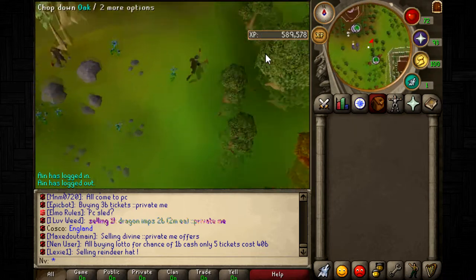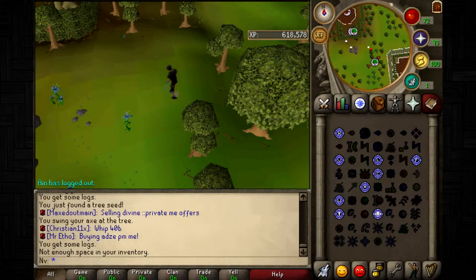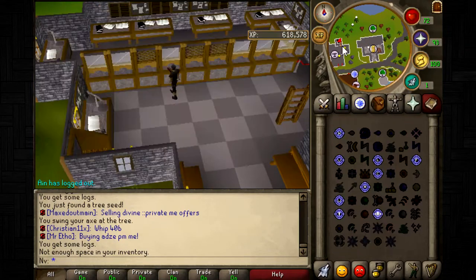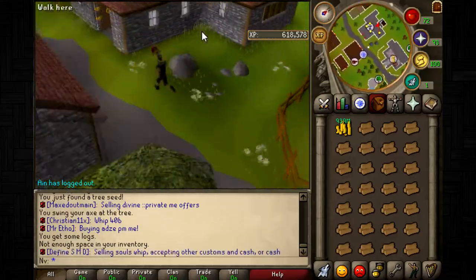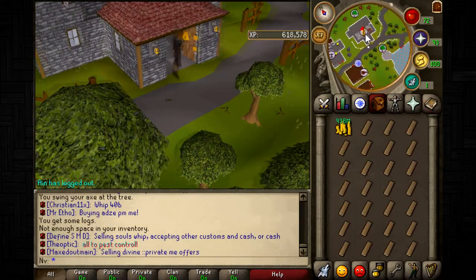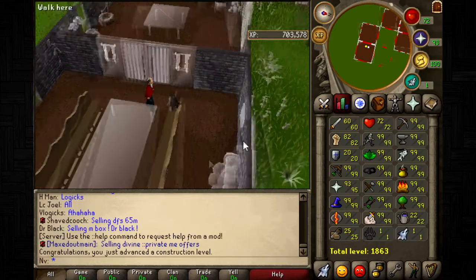For trees, go to the woodcutting area and cut oak logs to make into oak planks. Go to Seers' Village, grab some cash from the bank, and use the sawmill to convert them. It's around 75k per plank but worth it. Keep doing this until you have the set amount of oak planks that you need.